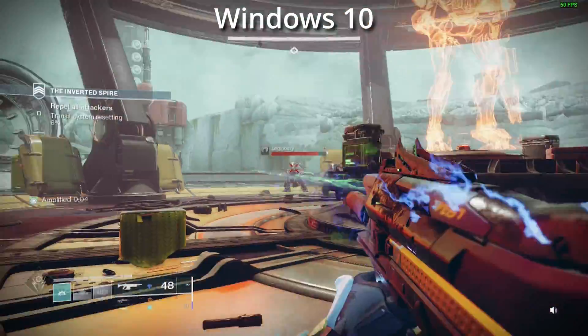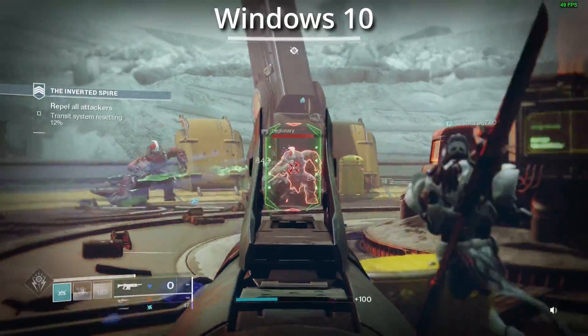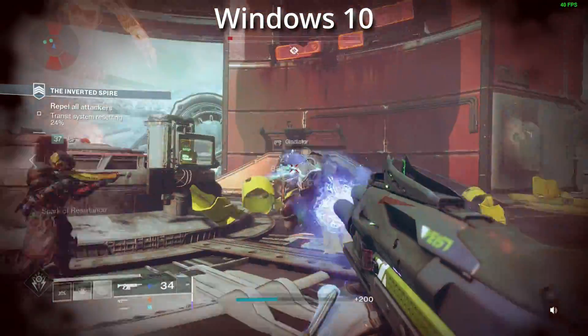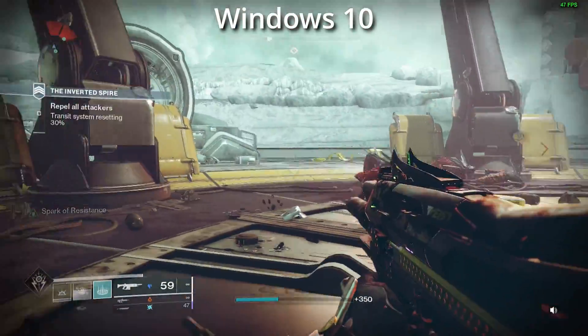Windows 10 you can see on the medium settings here, bouncing between 50 and 60 frames per second, but it does look really smooth and absolutely phenomenal. Although it does dip into the 40s and 50s, even on these medium settings with all hell breaking loose, it is actually very smooth.